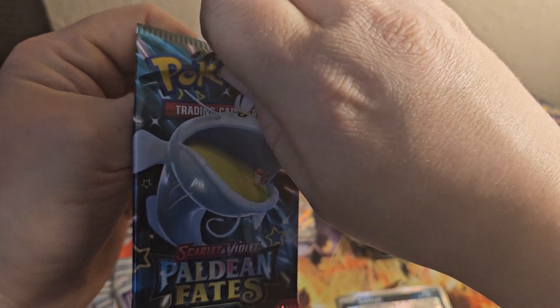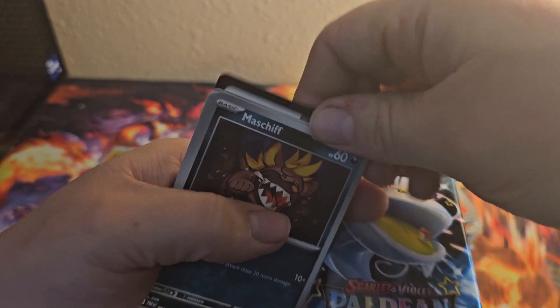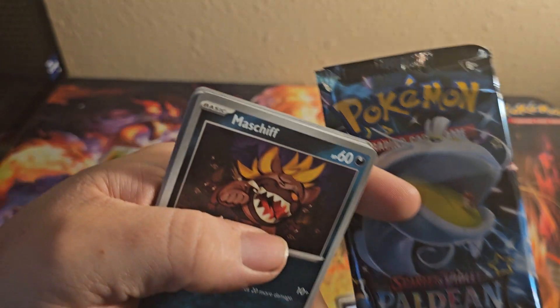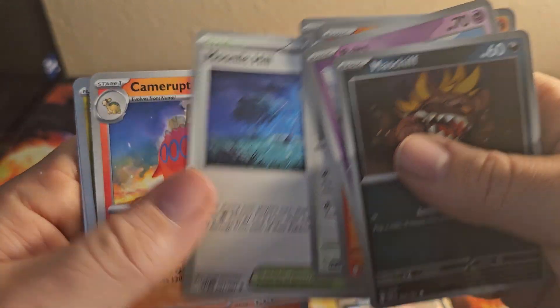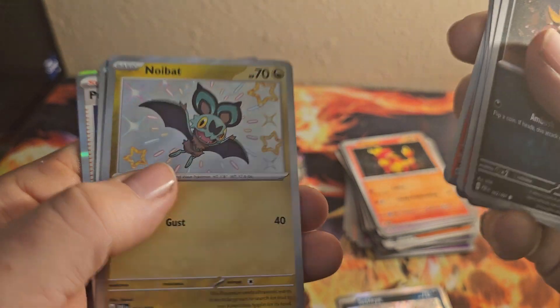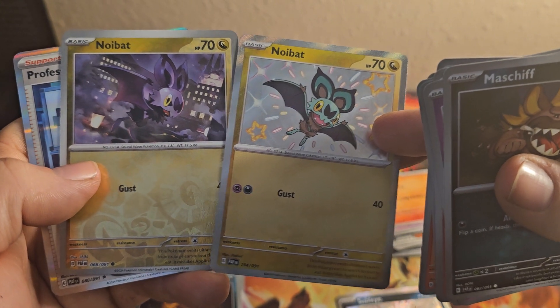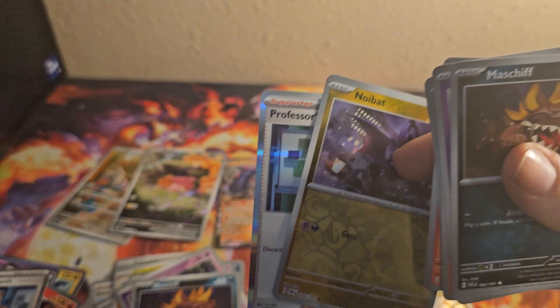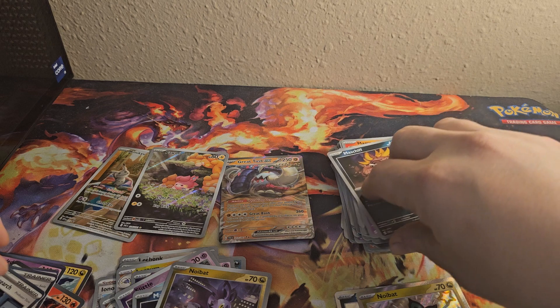Alright, last pack. Come on, something good. There's the code. Maschiff, Maschiff, Ralts, Magmar, Fado, Oinkalone, Moonlit Tail, Camerupt — a Shiny Noibat! That's so cool. And then you get the other Noibat right next to each other. That's so cool. And then Professor's Research. Oh yeah, that's a beautiful green.